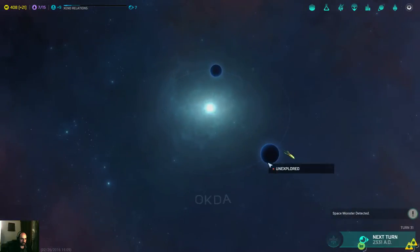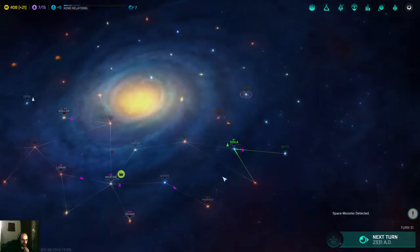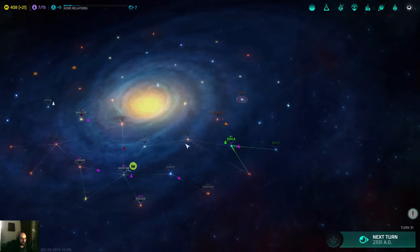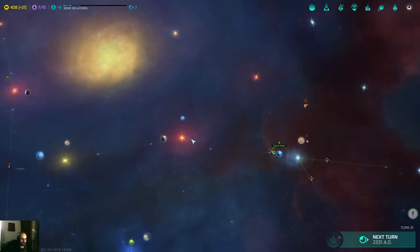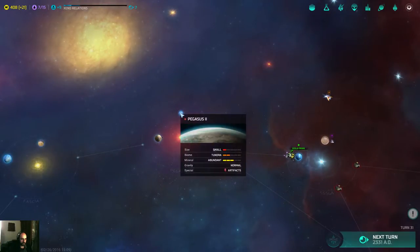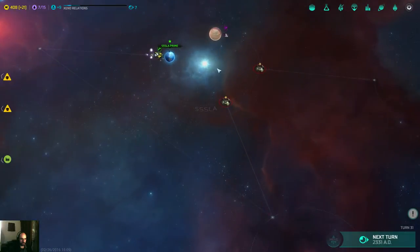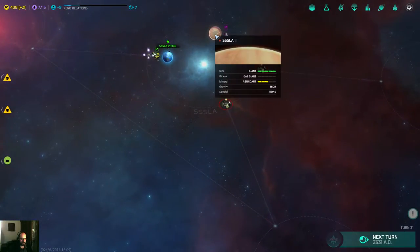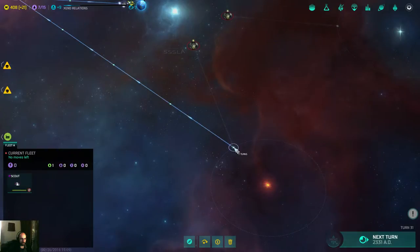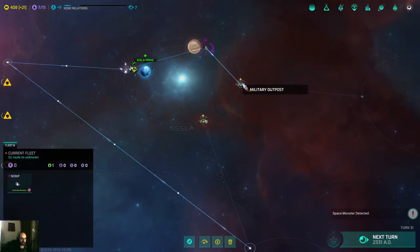Octa was discovered. The other system — they seem to be over here. Colonizing Pegasus would be nice, really — it's actually quite a good solar system. That's a gas giant, so it doesn't have a lot of things to do. I can go over there, but here's a military outpost — that basically means I cannot go over there.